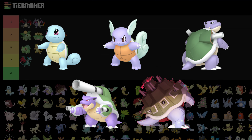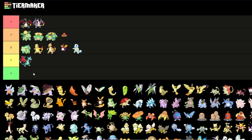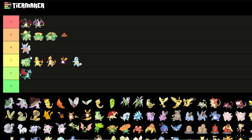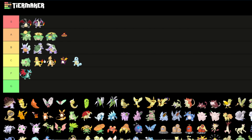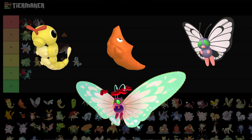The Blastoise line — the most noticeable change is that their shell is green. Squirtle is B because it doesn't really change, it's just a green shell. The others are okay — I'll put them in B. It's different but not fantastic. That's all the rest of the Blastoise line.